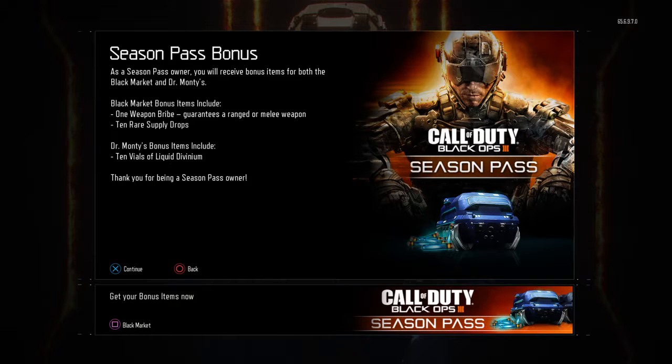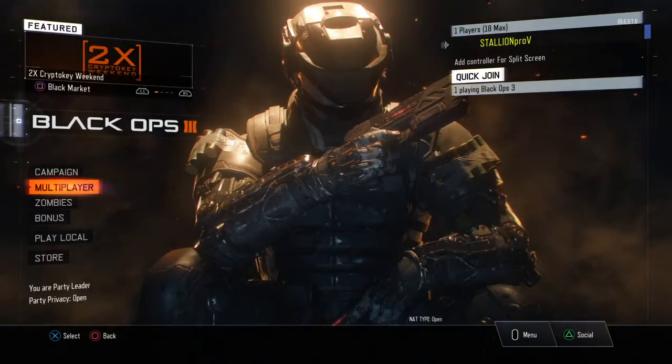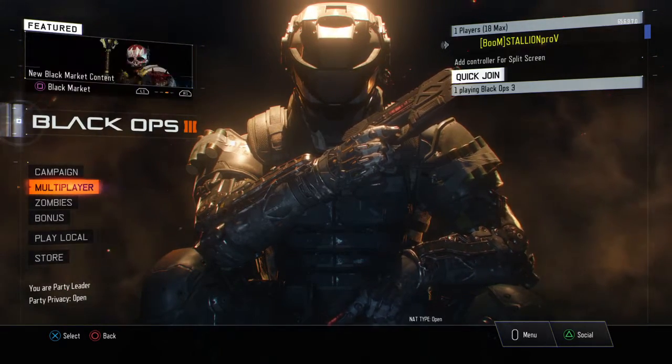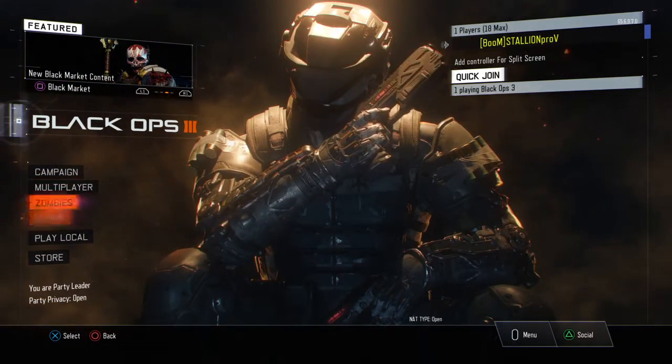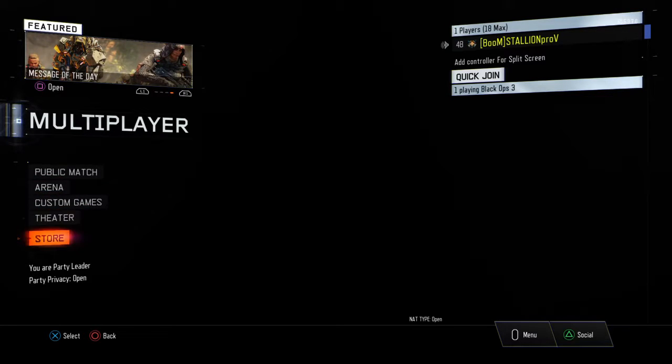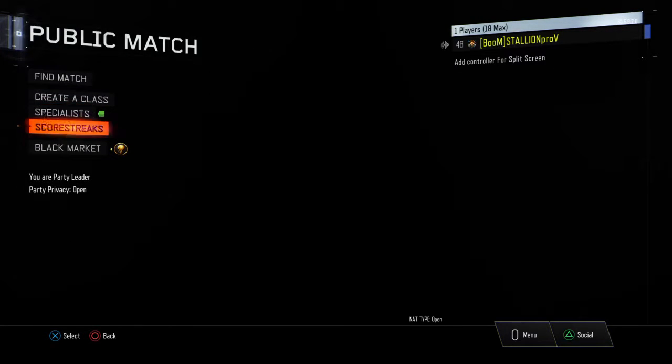Oh my god, what is going on guys, stallionproby here. Look at my screen right now — look at this season pass bonus. I never thought this would happen on Black Ops 3, our prayers have been answered. I am being given, for having the season pass, 10 rare supply drops and a guaranteed free new weapon. It's also double crypto key weekend, so we'll be grinding up the crypto keys. There are new weapons in the black market — let's go to the black market!